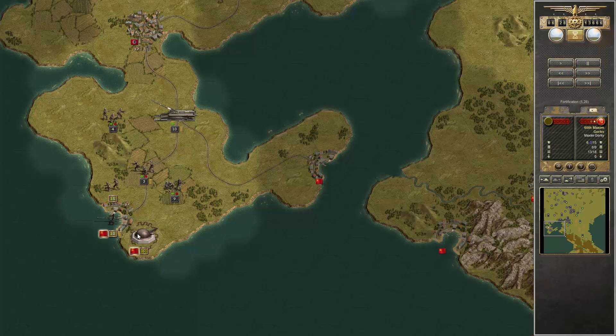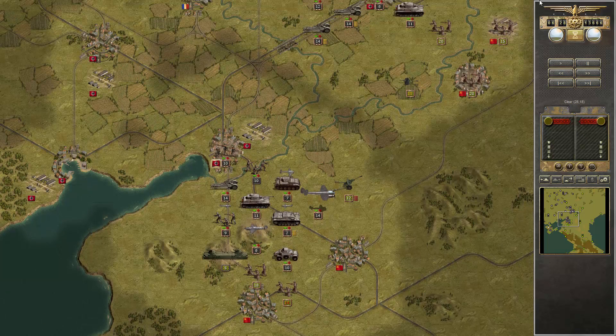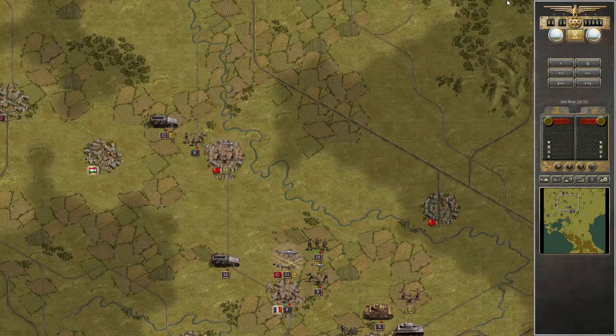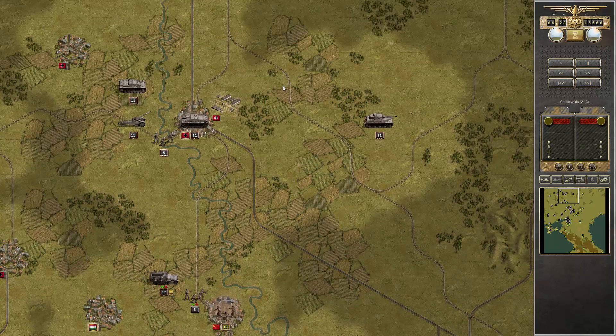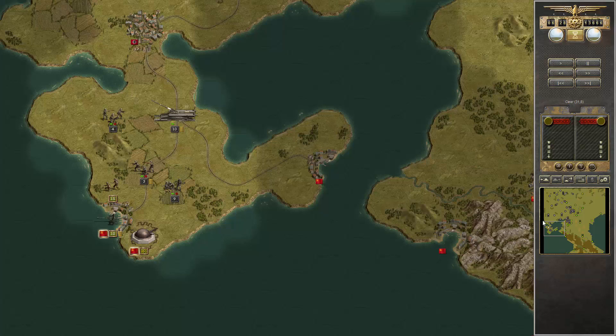We are already very successful at destroying the Maxim Gorki fortress. But those two units are very dangerous. I hope we can destroy them with our infantry, but once this does less damage, it's getting easier. In the north, we are already breaking through, so that's our current situation.